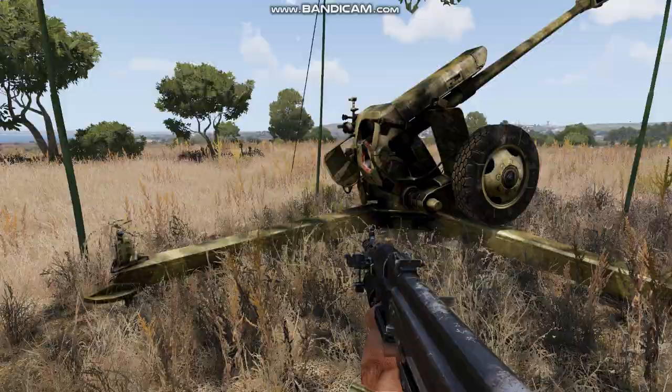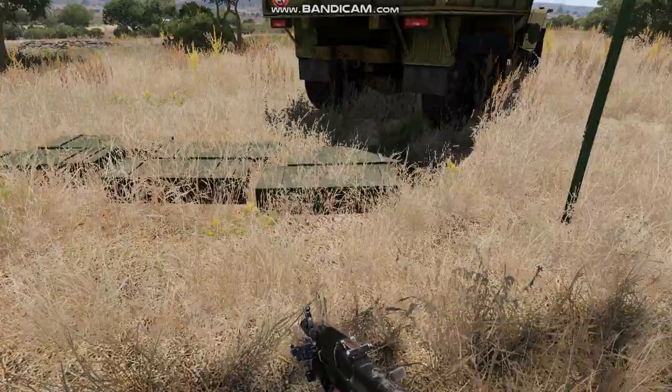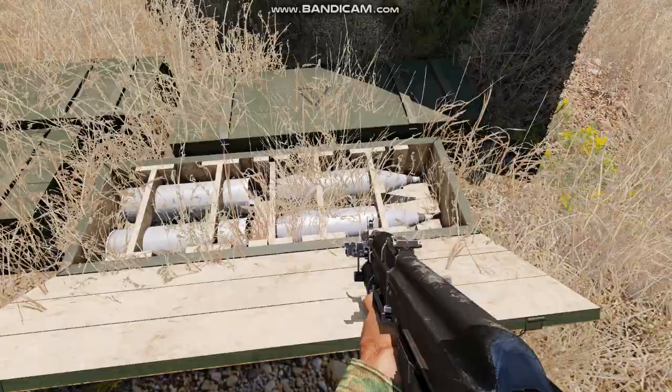My gun is set up and we are ready to fire it. To fire it, you need to set up, in the mission editor, 122 millimeter ammo boxes. With the interaction key, you open the window.